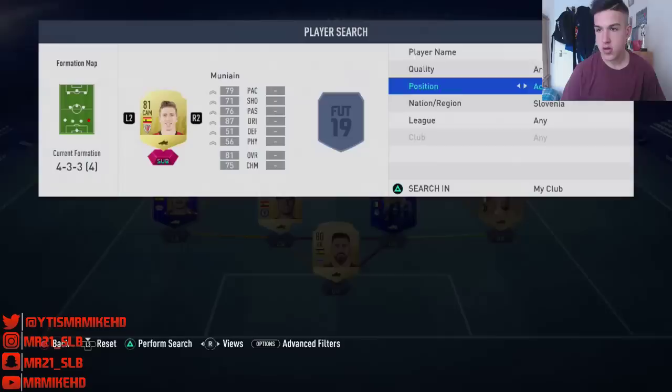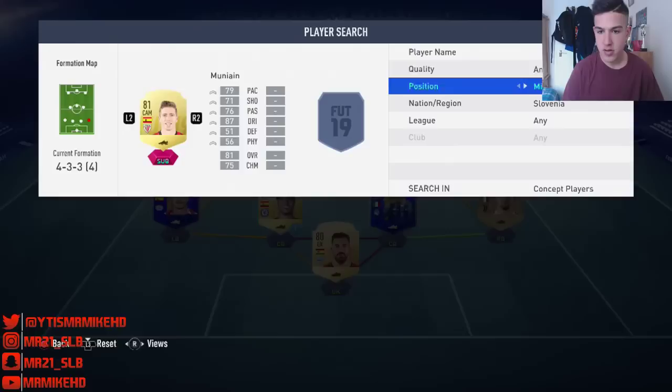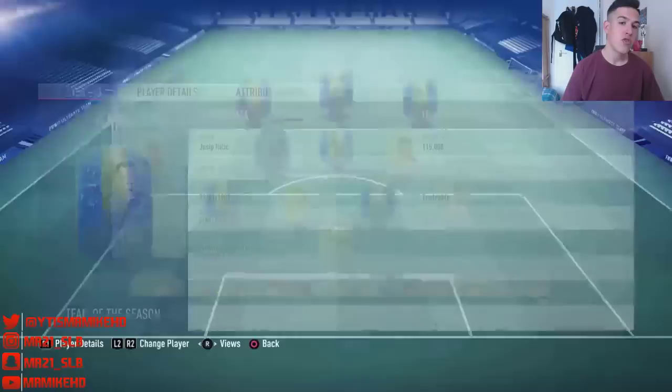There's Oblak and Handanovic but they're both goalkeepers. Looking at Slovenian forwards, the next highest rated is Beric as a midfielder. There is Campo though — you could technically link him with Campo and an Icon maybe, but it's quite limited. Let's get back on track with Josip Ilicic — let's go through the pros, cons, ratings, and all of that good stuff.